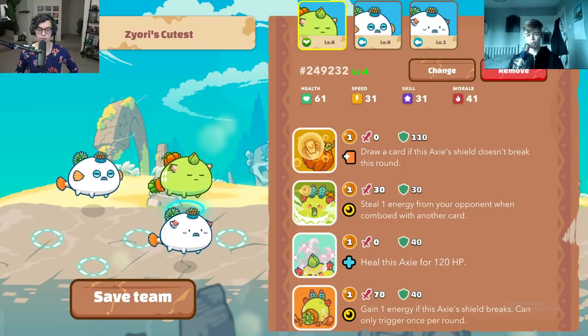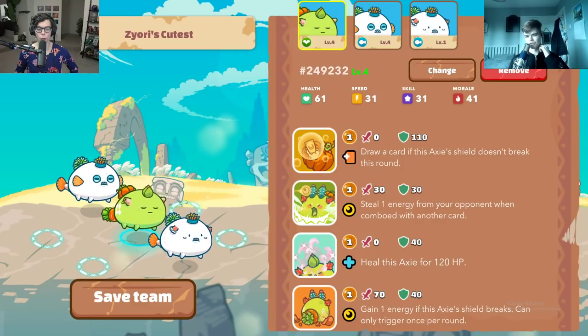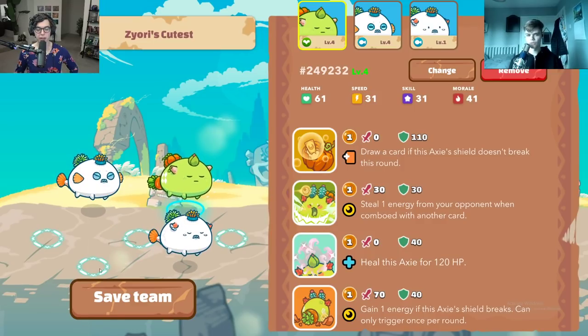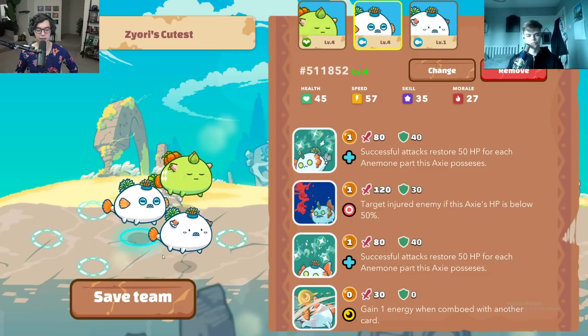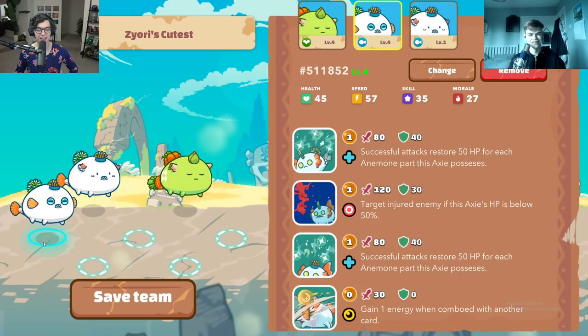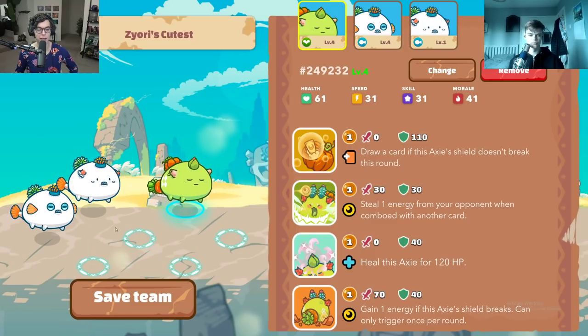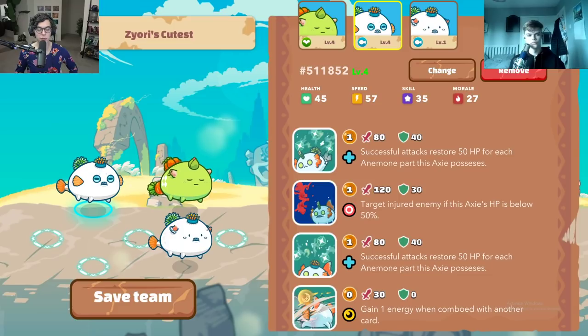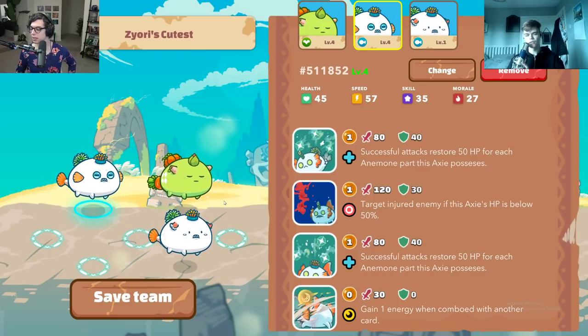Some players like putting the Anemone on the back line, which can work, but higher up is not as effective. As for splitting the front line — like having it set up so the green one is always in front — I noticed that splitting them sometimes makes it harder for people to burst stuff because it splits the aggro. But is that the right call?